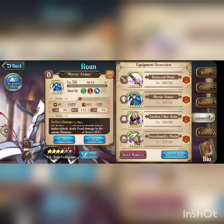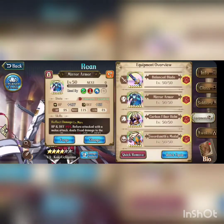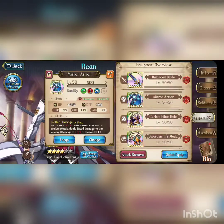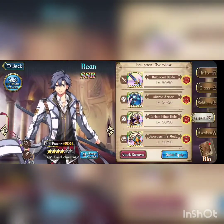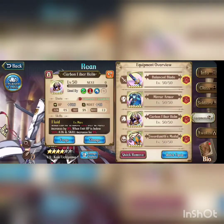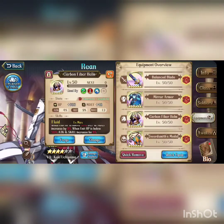Next, armor. A lot of people use Arnia's Armor or Euless Armor. I use Mirror Armor just to make him a little bit more tanky — it helped me a lot. Then, as headgear, you can use Fury of Tears or Carbon Fiber Helm. Those are awesome.